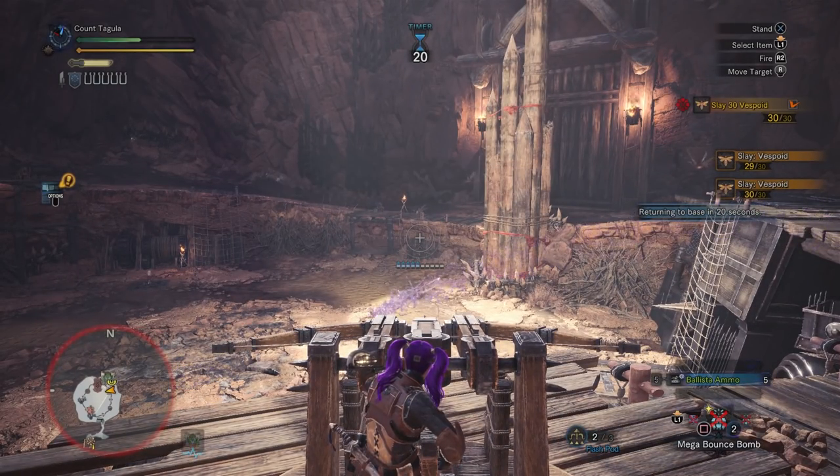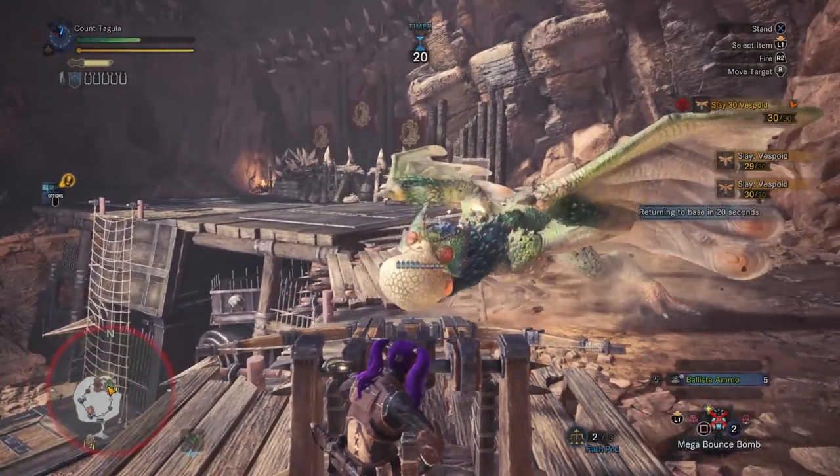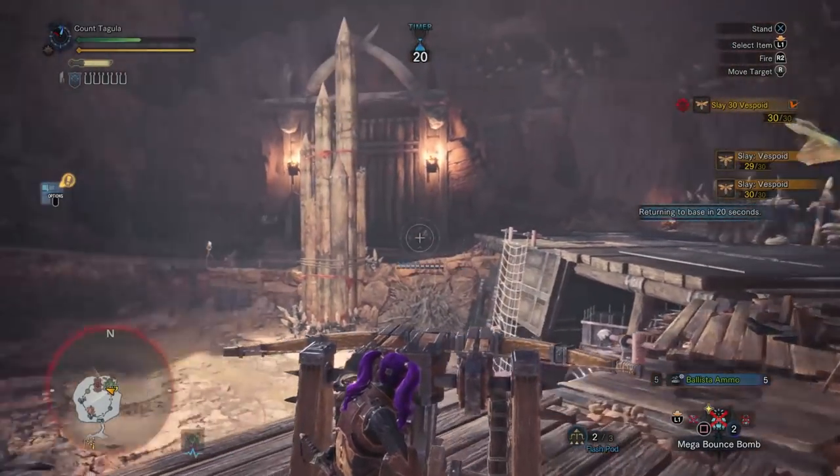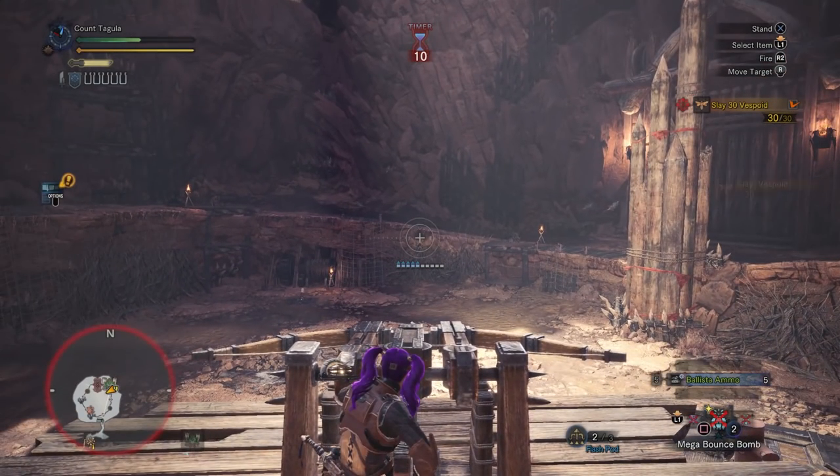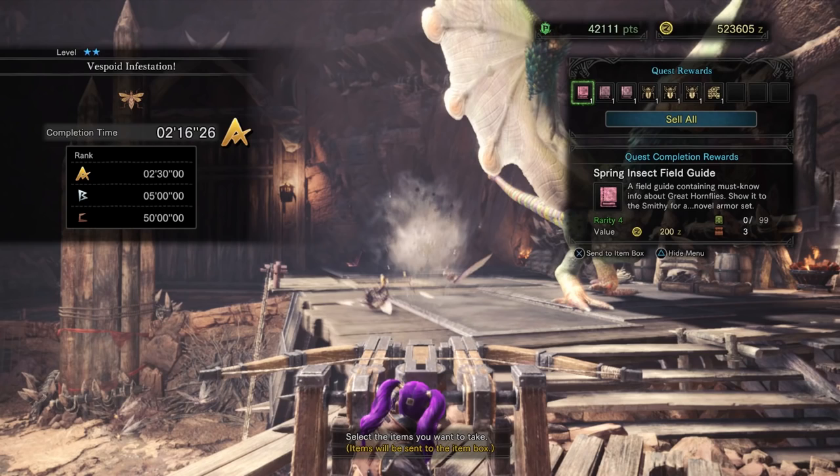Once you kill all the Vespoids, you don't even have to mess with the Pookie Pookie. Using the ballista is going to be the fastest way to do it — just flash the Pookie Pookie and use the ballista and you'll be golden.